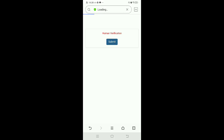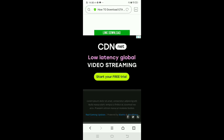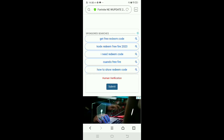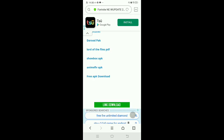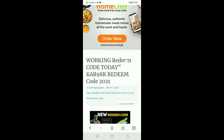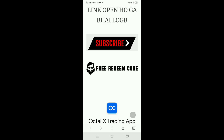You can click on it quickly, submit the option, and click through the steps. After doing that, you can follow the process and get the redeem code.